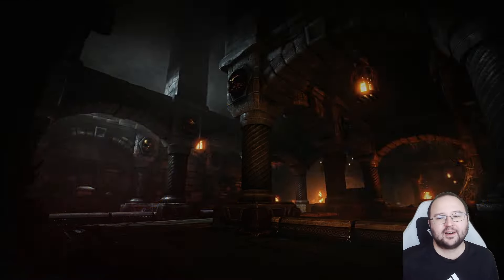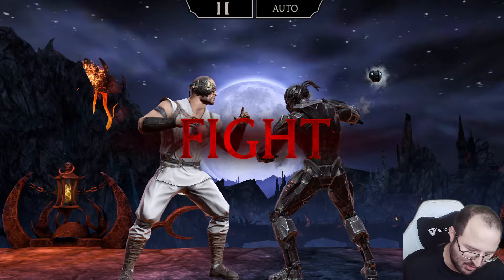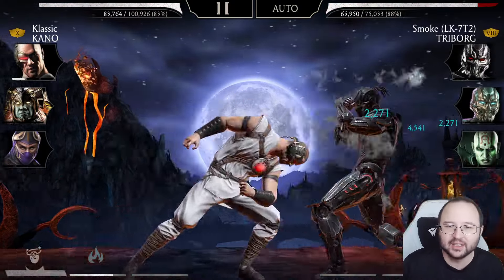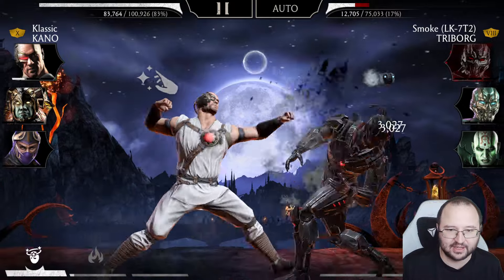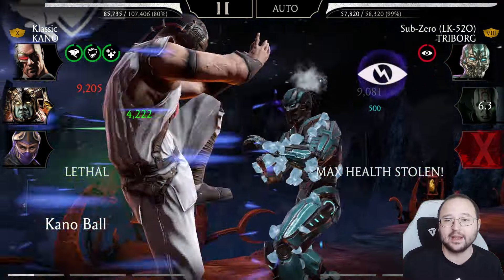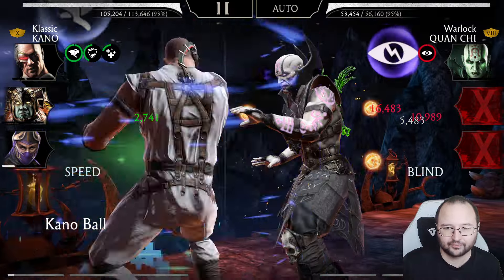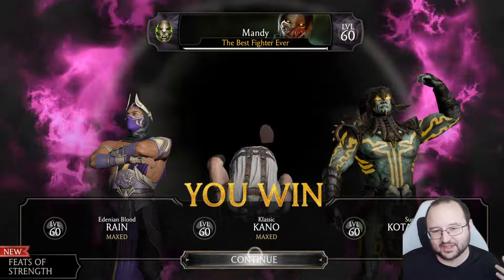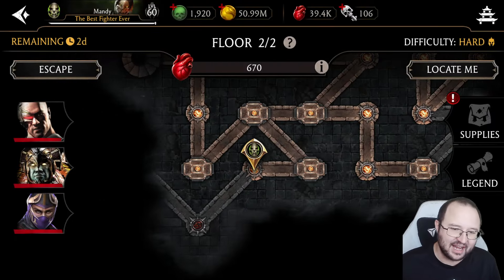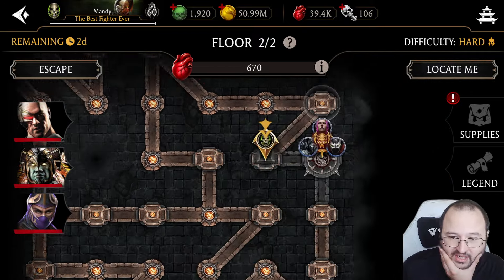Still believing the animality theory makes sense, two possibilities are considered: either Kano needs a crit bonus active to trigger the spider badge, or Kano is simply not associated with spider. The hard crypt run isn't particularly difficult — the main goal is testing the theory while farming iron crystals as efficiently as possible.